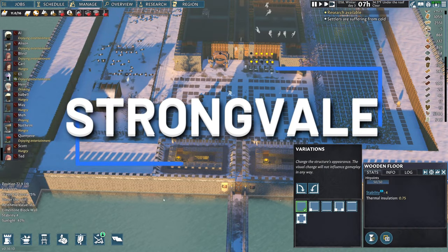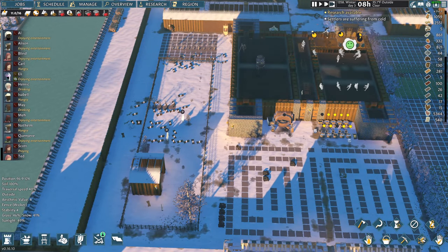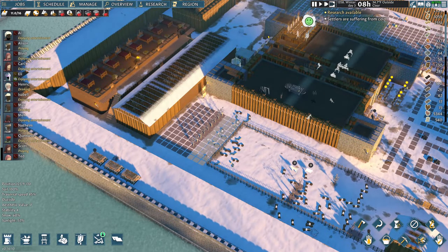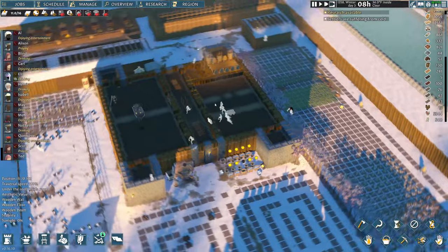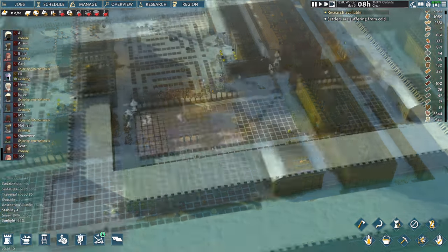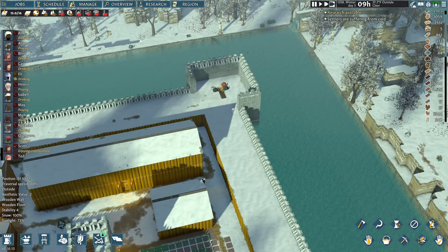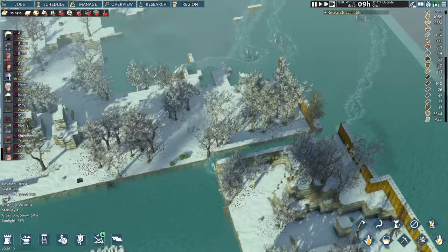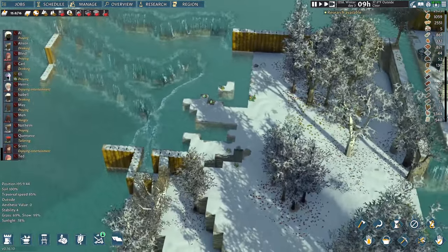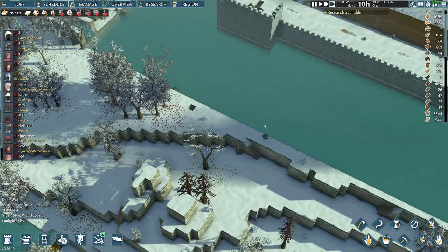Welcome back to Going Medieval. Last video we started getting out a maze design, expanded our husbandry area, and defined the wood cutting area. Everything is coming along. We need to build a second armory and two corner towers, but the base is pretty much there. We're mining out as much limestone as possible to finish everything, and we're making really good progress.